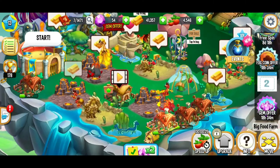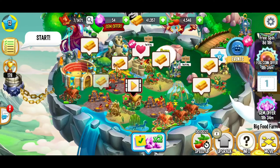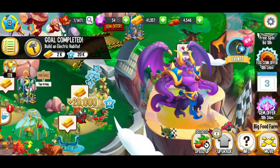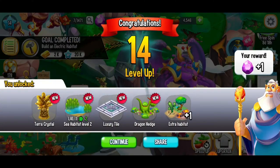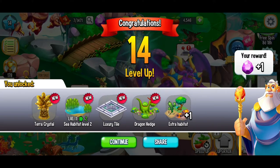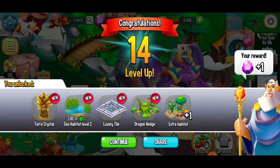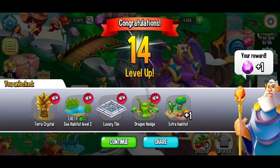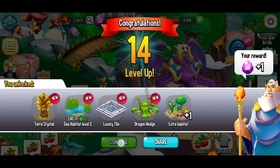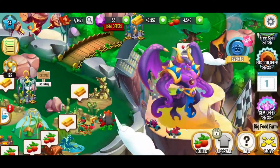So I guess it doesn't matter what kind of food you grow or how long it takes — you just have to collect that food. We also built this electric habitat, let's go ahead and collect that experience. Yes queen — and we just leveled up to level 14! We got a free gem, love it as always. And we also got the terra crystal — 'see habitat, you can upgrade that to level two now' — and an extra habitat, super cool!